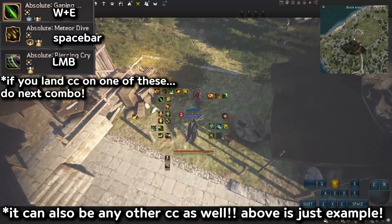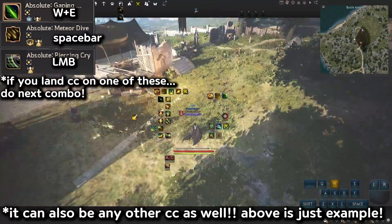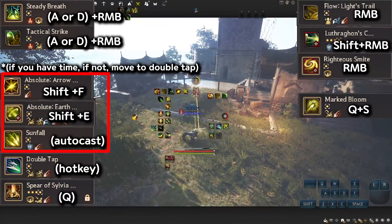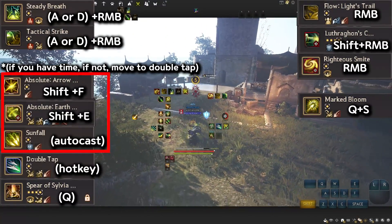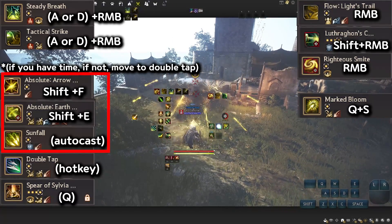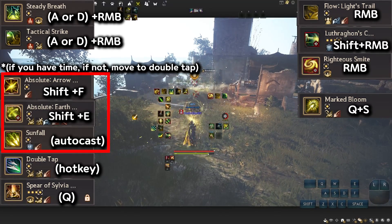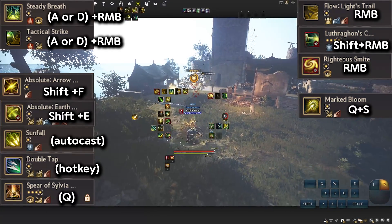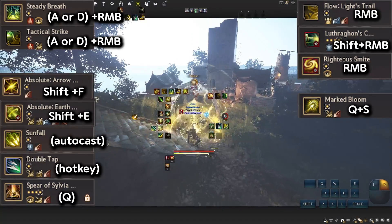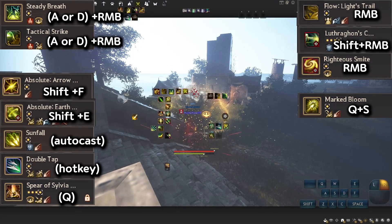If you land with W-E, Spacebar, or LMB and they get CC'd, here's what to do next: Steady Breath, Tactical Strike, then Shift-F, then Shift-E which auto-casts Sunfall. After that, use the second CC — Double Tap on hotkey, then press Q. Then use Light Control — R and B, Shift R and B, then hold R and B again. If they're still far away and you have time, try Q and S.